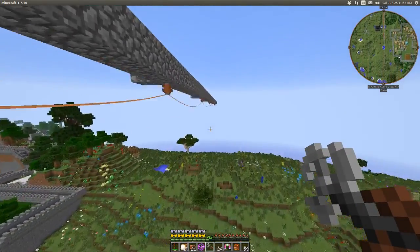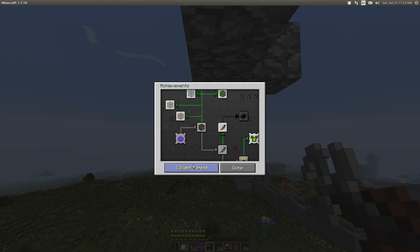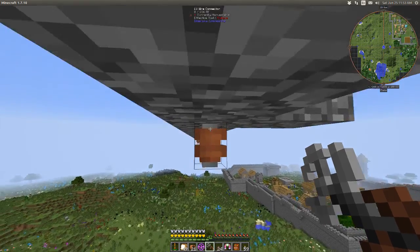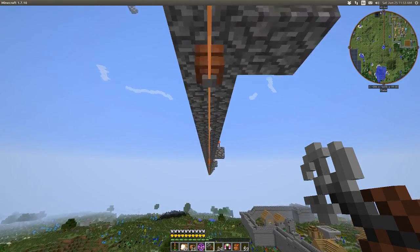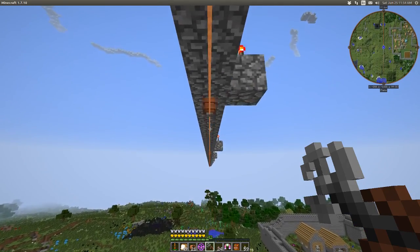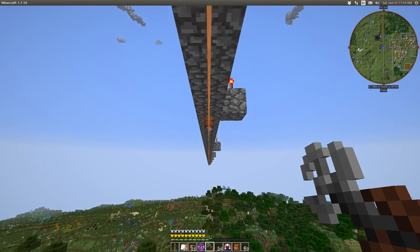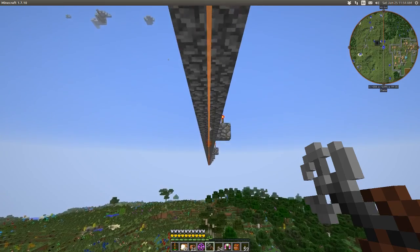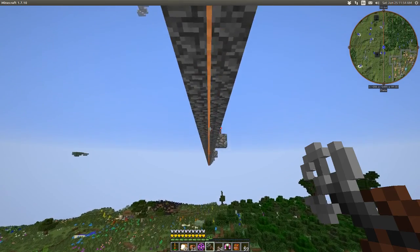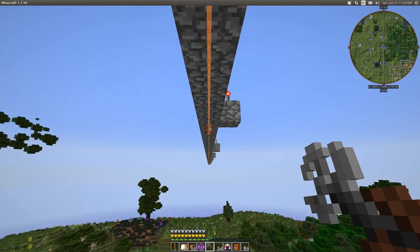Here we go. Let's just look at the achievement again - travel a total of one kilometer with the skyhook. So we're going to get it in advance, just because we did some playing around already. This is pretty cool. All I'm doing is right-clicking. I'm not flying, at least I don't think I am. Let's see if that achievement comes up. I imagine it's going to happen right about that tree.